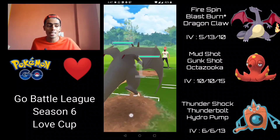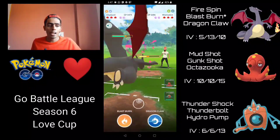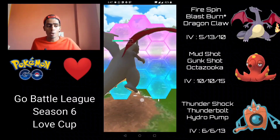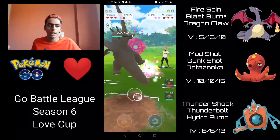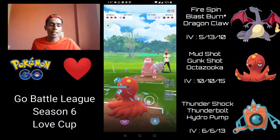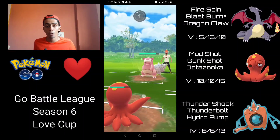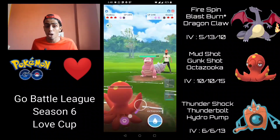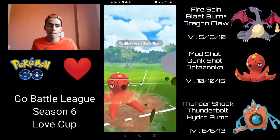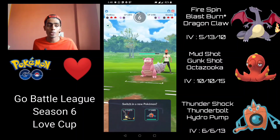We have Charizard into a Trash Cloak Wormadam — an amazing matchup. This is exactly why we have Fire Spin: Wormadam is double-weak to fire because of the Bug/Steel typing, and these Fire Spins are absolutely destroying it. They're not switching out, telling me they could have something else in the back also weak to Charizard. I shield the incoming move even though it's resisted, to preserve Charizard's health. They come in with Slowbro, so I immediately save-switch into Octillery. Slowbro is running Water Gun — I try to build up to a Gunk Shot. They go for a charge move but even Psychic isn't going to one-shot Octillery from this range. I go straight for the Gunk Shot — it does get the shield.